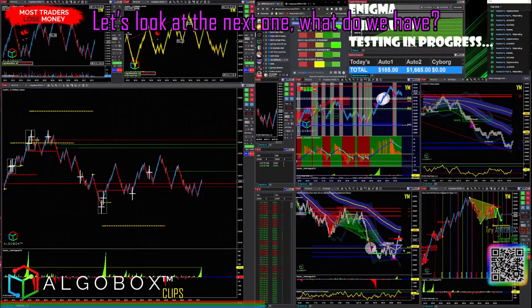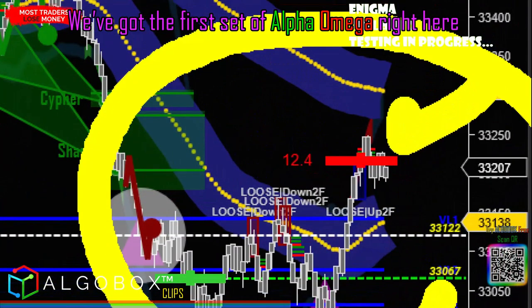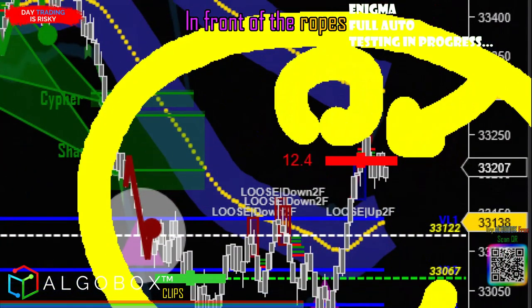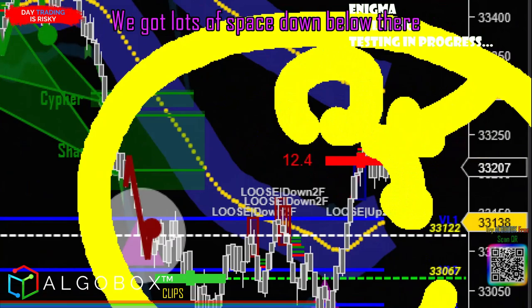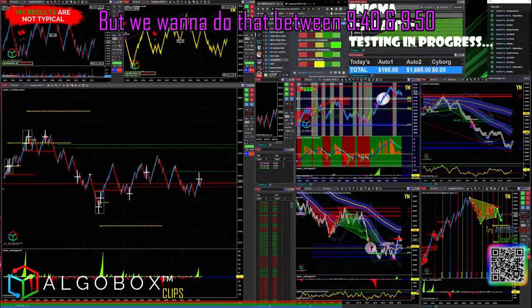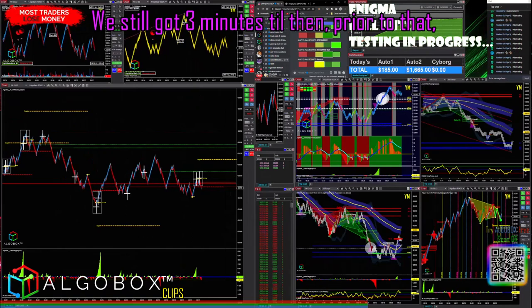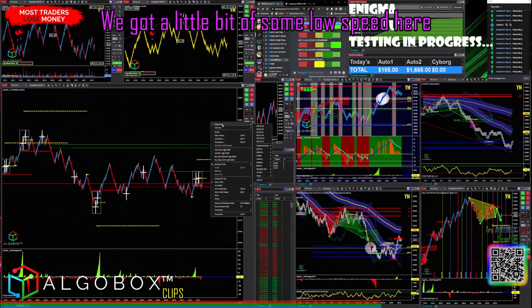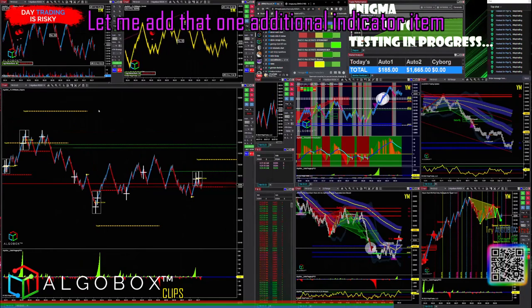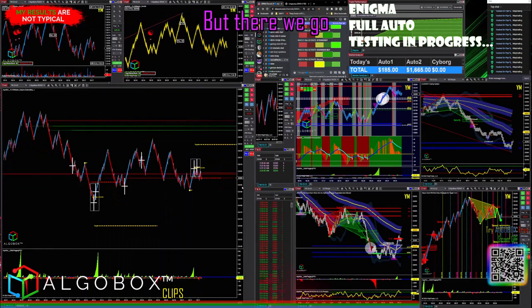Let's look at the next one. We've got the first set of alpha omega right here in front of the ropes, so we could be turning back down. We've got lots of space down below — have to be careful of that. We want to do that between 9:40 and 9:50. We've still got three minutes till then. Prior to that we've got a little bit of some low speed here.